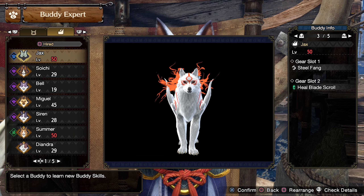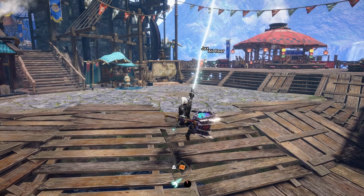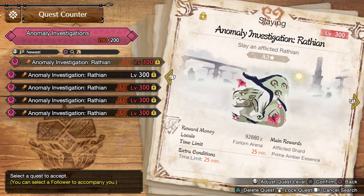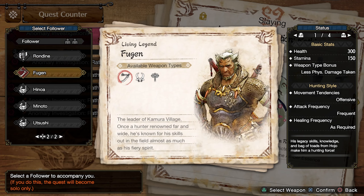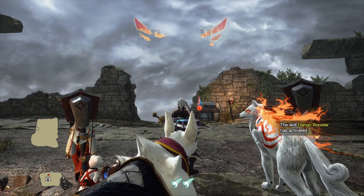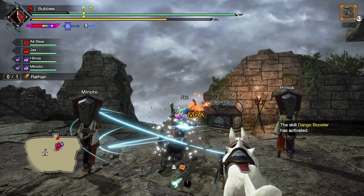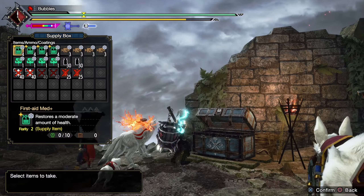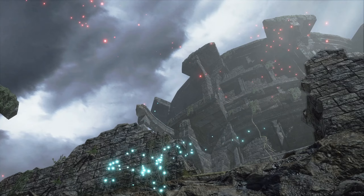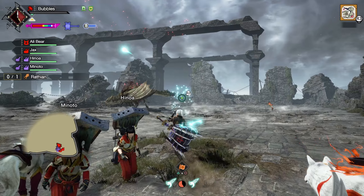With the heal blade scroll, while he's gripped on he might put healing clouds on the monster, so if we're near the monster we're just going to get healed as he attacks. I'm curious to see how much this will distract the monsters from me. I'll also bring the followers — Minoto and Honoa — to maximize how distracted the monster will be. We're essentially trying to replicate multiplayer as a single player, because I know a lot of people struggle with this game and this might help you out.